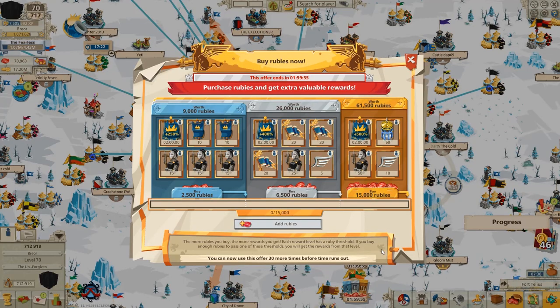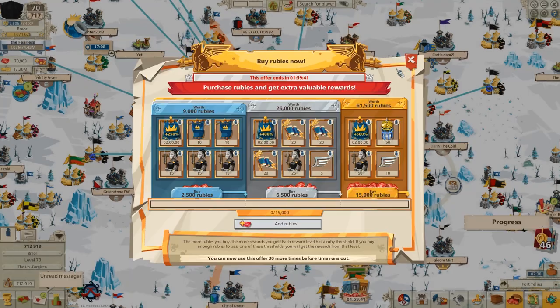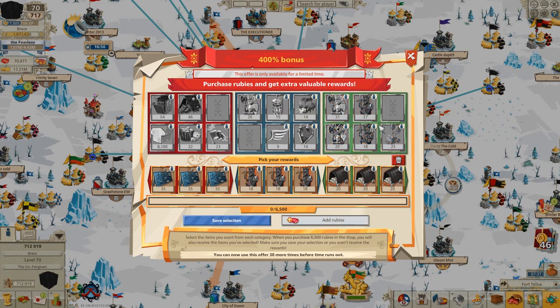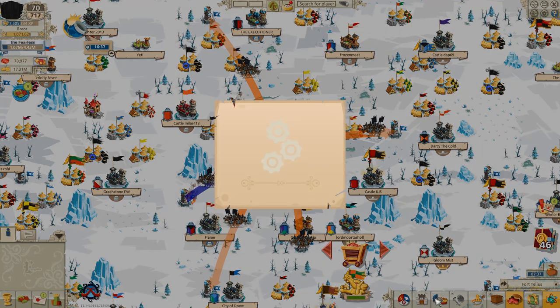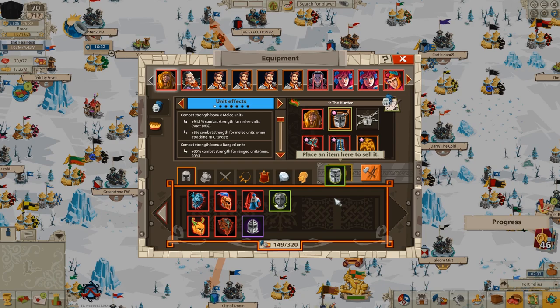Good Game Studios has really ramped up their ruby offers recently, and it's been annoying, but there's a reason why. Each time these ruby offers pop up and obscure the screen, the player has to go up to the top corner and click on the red X — this is not something bots are good at doing, it messes them up. It used to be that promotional offers appeared at the top of every hour, so the bot authors could write it into the program to close a popup at the top of the hour. So Good Game Studios has made the timing of these offers a lot harder to predict, and there's more of them. That kind of throws a wrench in your plans of botting.